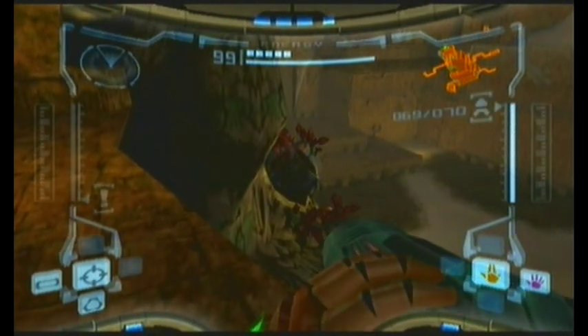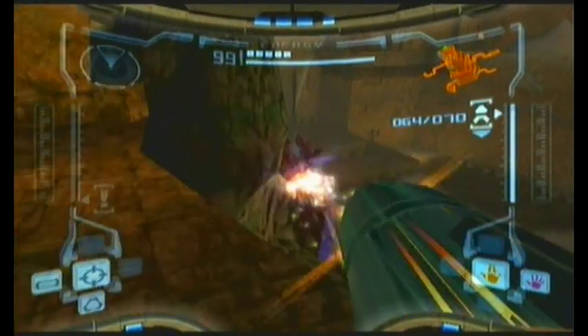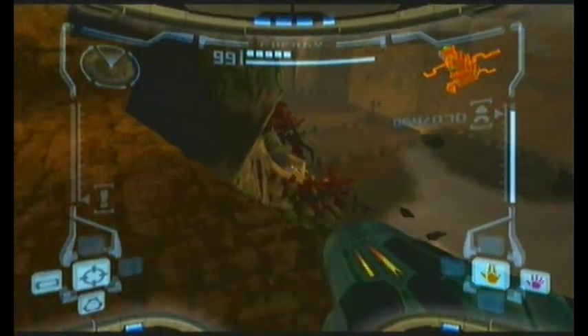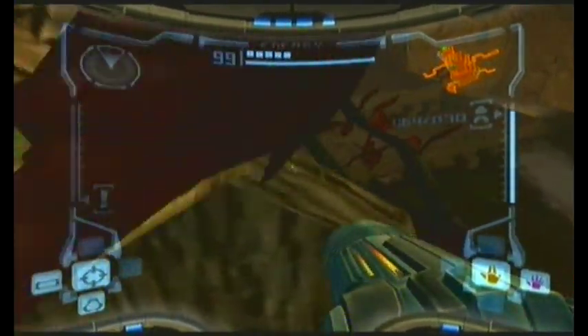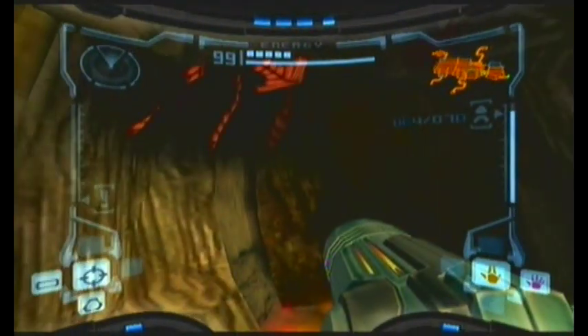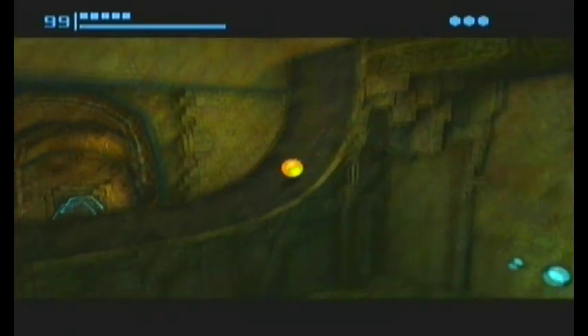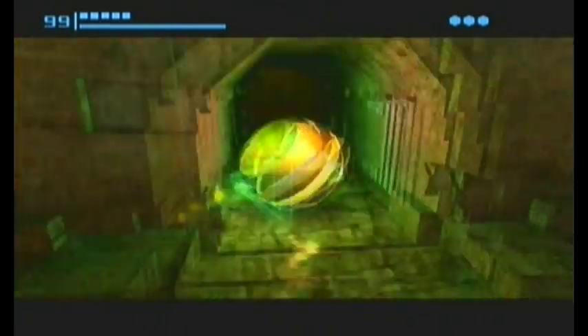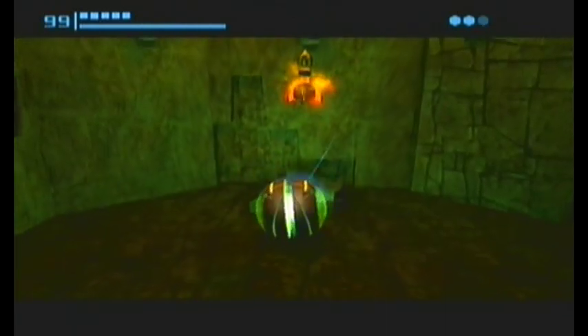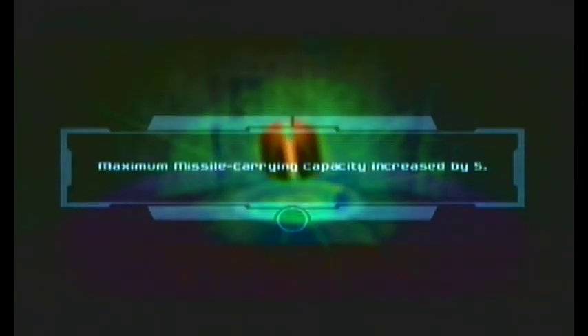In the same room, you see this little tree with a structure on it. Destroy it with the super missile, then jump to it — I fell down there once. Collect it. And in the same room where you get the morph ball, you need to use the boost ball on the ramp — just do it and you get that one too.